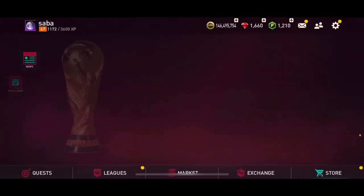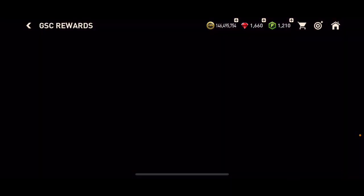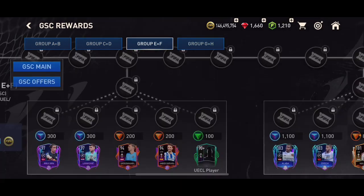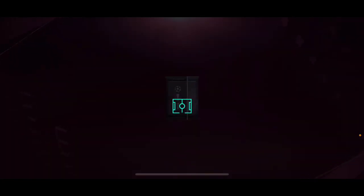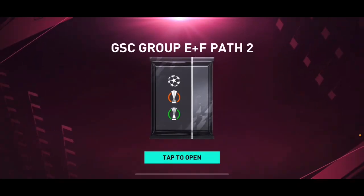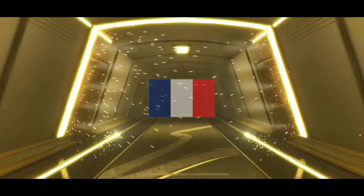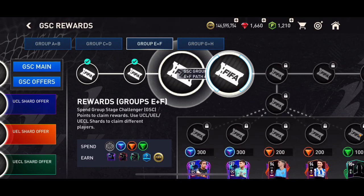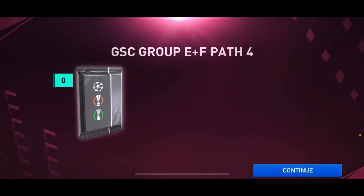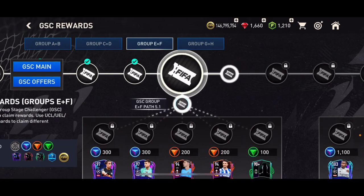I'm going to end this video by opening a couple of packs. In the group stage challenges event I can open a couple of UEL packs — not UCL, so it's not that great but it's better than nothing. First I need to claim some rewards: 100,000 coins and 100 skill boosts. I also need to spend my group stage challenges points — we got an elite player walkout. It's Koeman — 85 overall Koeman and 84 overall Rodrigo de Paul. We also got 200,000 coins and 200 GSC tokens.